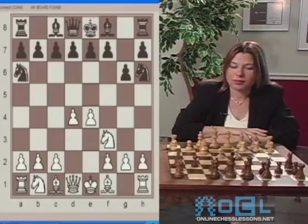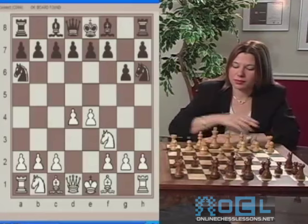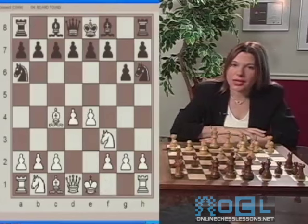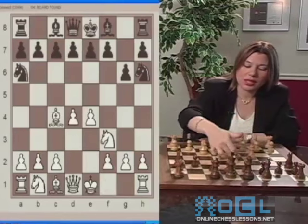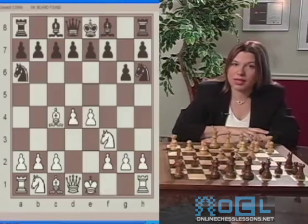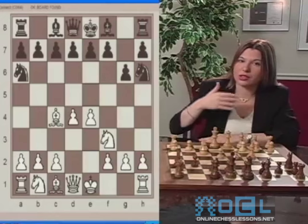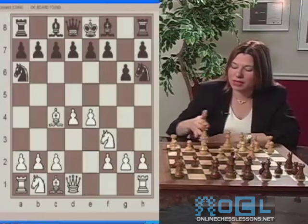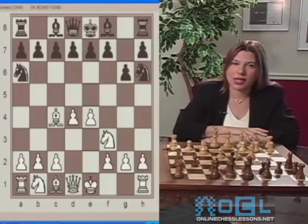White plays Bishop to C4. White continues the right way, developing a next piece — the bishop — controlling a center square on D5, as well as preparing the next step, another principle: to put the King in safety by castling on the next move.